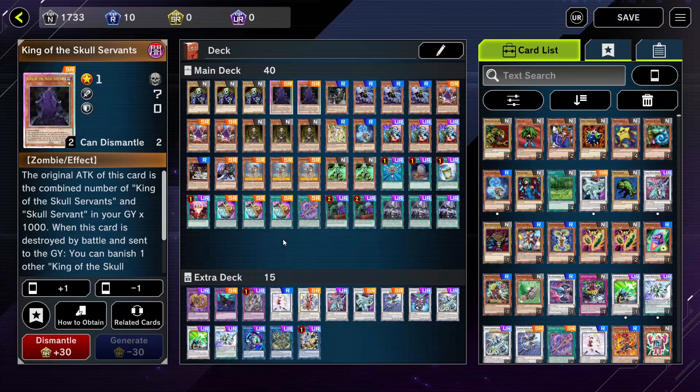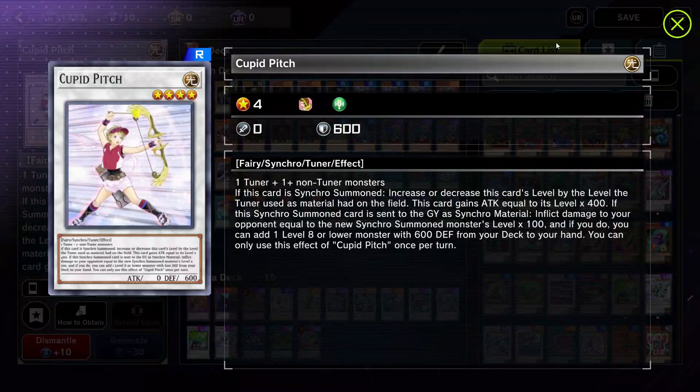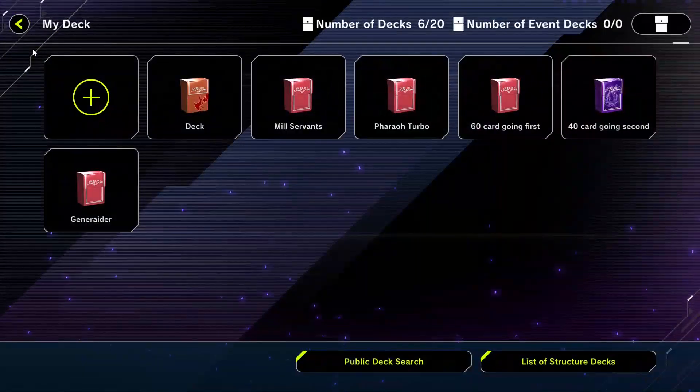Hi guys, welcome back to the Bonezone. Quick deck profile for you. So this card got released today — Cupid Pitch — and it's a real wombo combo enabler. I've come up with this janky deck that is basically Clear Wing turbo.